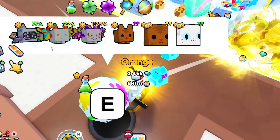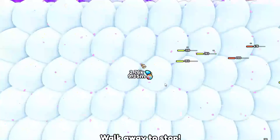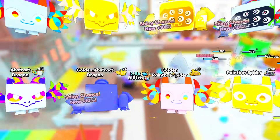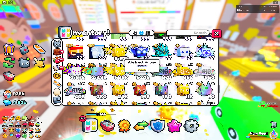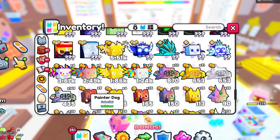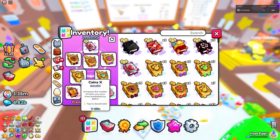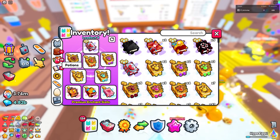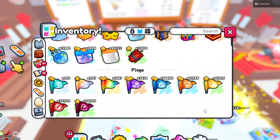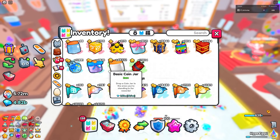Now all we have to do is hatch this egg to receive more points. We're definitely getting some better pets than before — our best staff pet is now at 5,510, up from 330. Now that we're in the last area, I'm switching all my enchants and throwing down some hasty flags, though we can't place sprinklers in this last area.